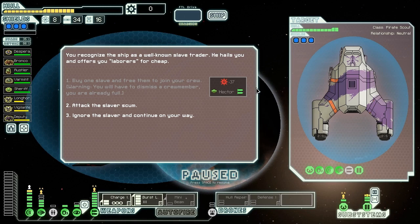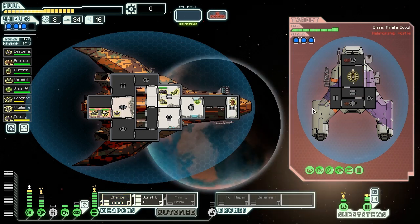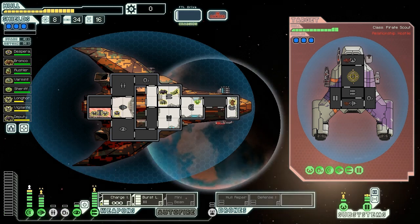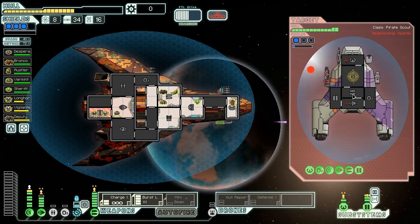We recognize this ship as another well-known slave trader. He hails us offering laborers for cheap - I'd love to get that Zoltan, but we're just going to attack that slaver scum. We put the charge ion in there - we actually have a big laser now so we have a chance to do some real damage. Turn off the O2 to boost our evasion, because we really can't afford to have everything else on. Let's see if we can knock down those shields. We're probably going to dodge the rocket - that's the most dangerous thing they've got.